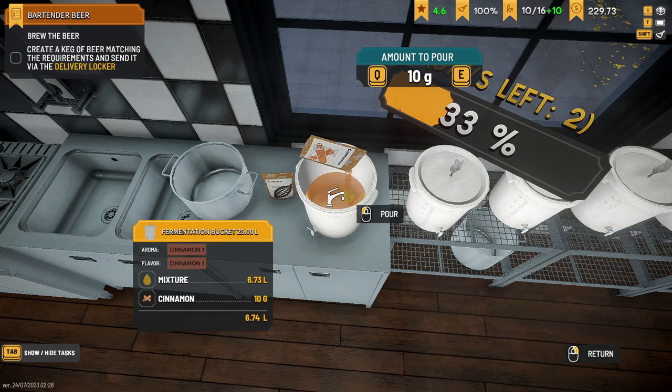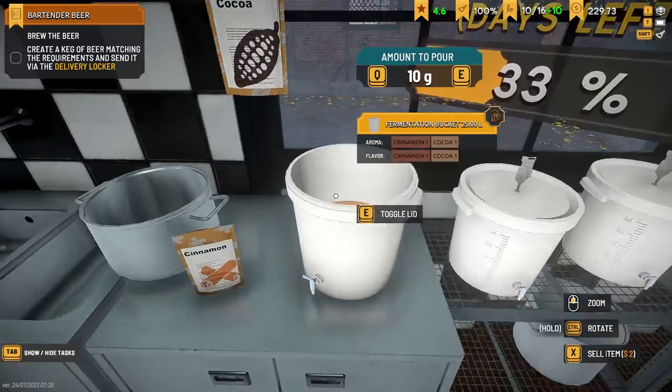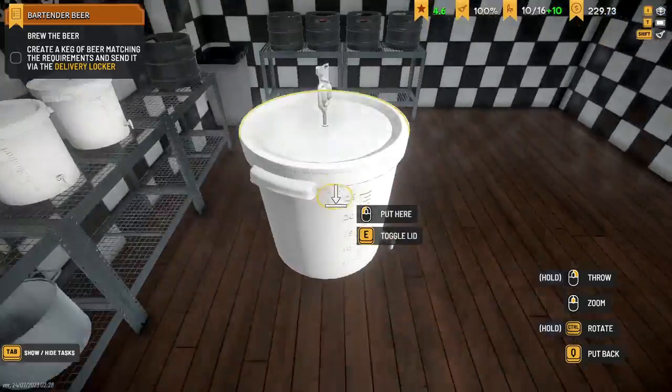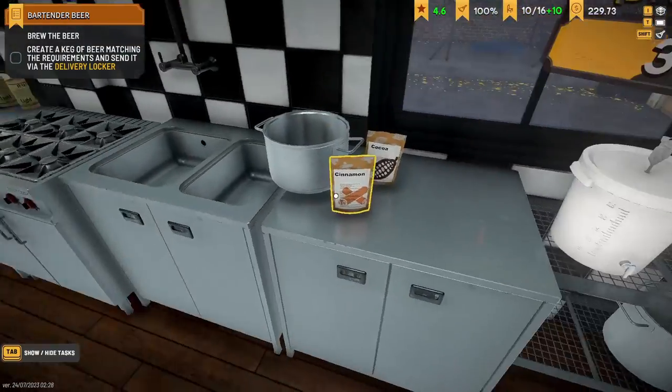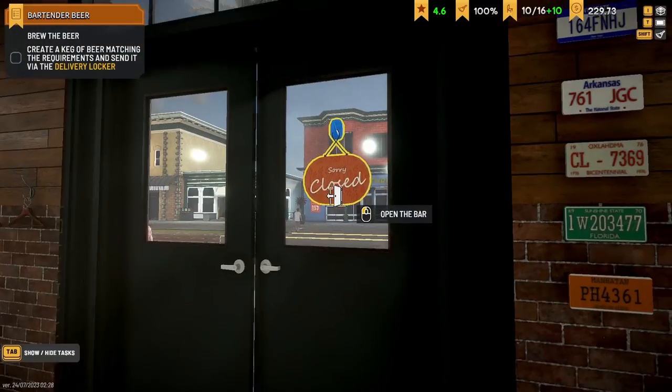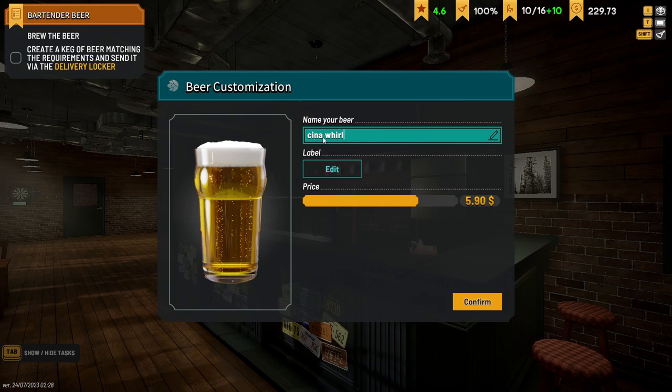So we're going to do 10 grams of cinnamon, 10 grams of cocoa. This is going to be like a real sweet beer. I'm going to leave this one on my rack because this game's a bit finicky and sort of keeps disappearing things through the lockers. Skipping the day. Cost me 50 bucks to make this beer. I'm going to call this Cinewell. Cinewell.